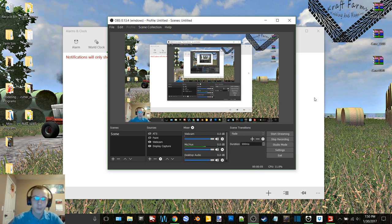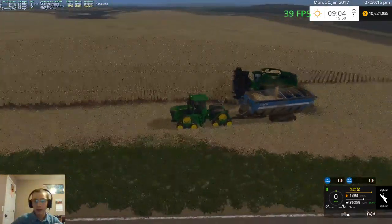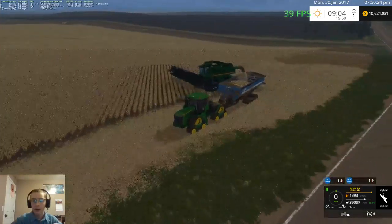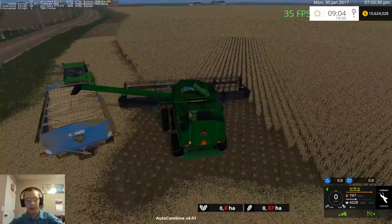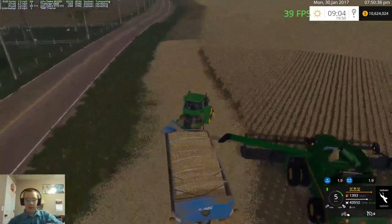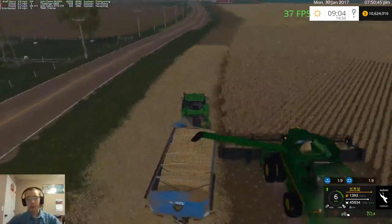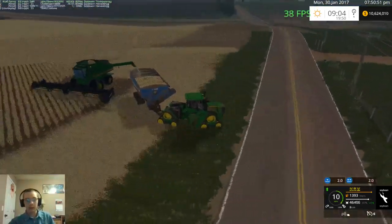Hey, what's up you guys, Kraft Farms here, welcome back to another video on County Line finishing. We're starting off not far from where I left off on Wednesday's video like I said I would. We are currently just unloading the John Deere 9670 STS. We're going to fill the grain cart up with whatever's in this combine, just kind of go with this combine until the grain cart's full. Actually, we'll go unload the other combine so that way it can keep rolling.